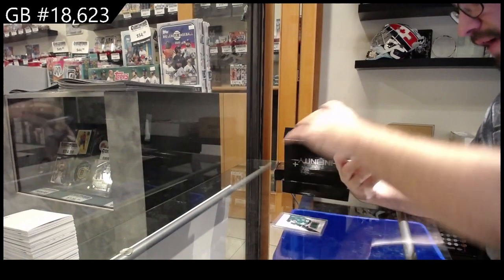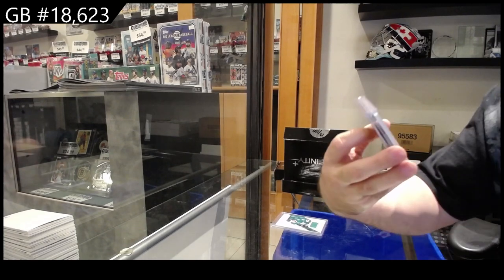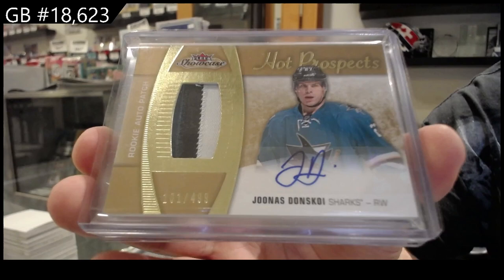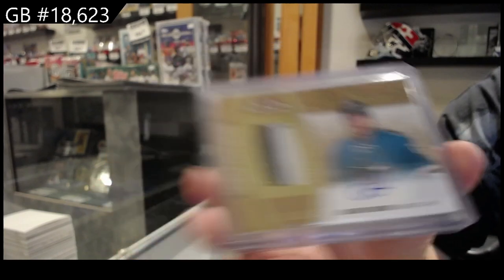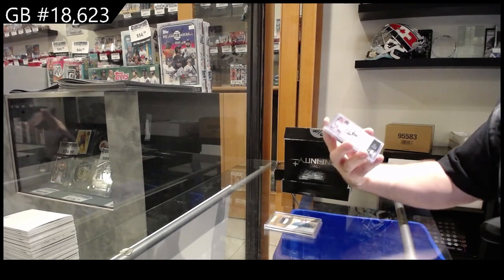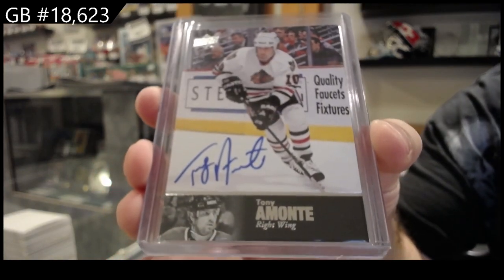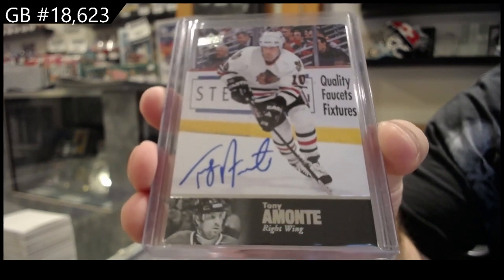We've got a 499 Hot Prospects Patch Auto of Donskoy — nice San Jose Sharks three-color patch auto. And a 97 Legends autograph of Tony Amante for Chicago. Those were almost case hits.